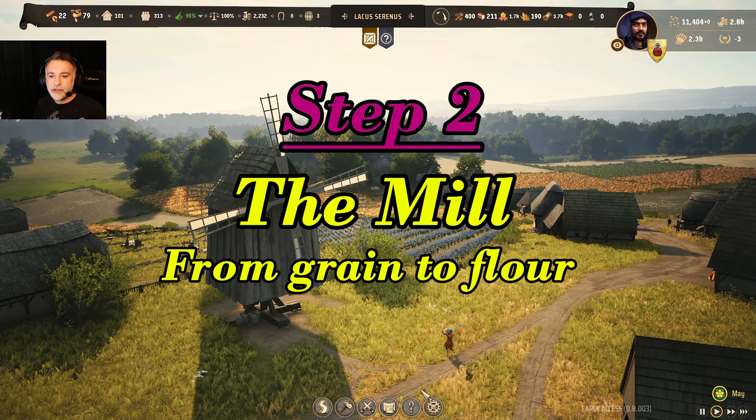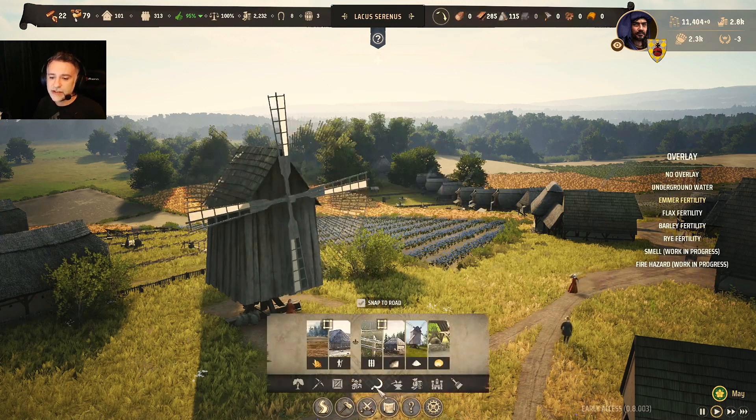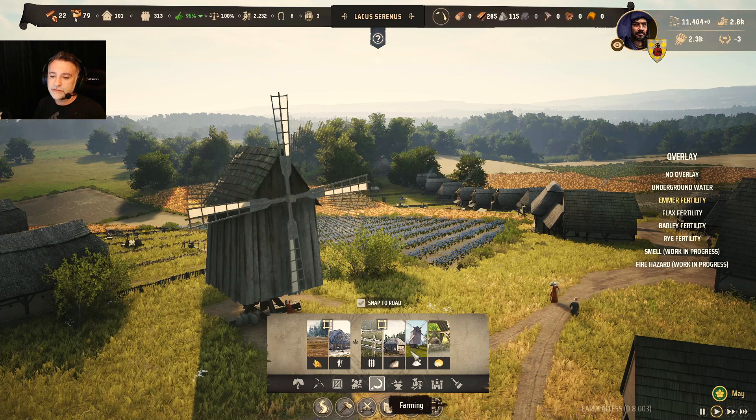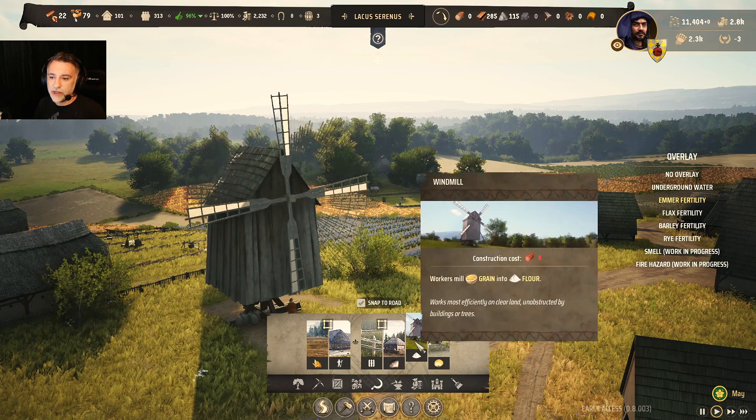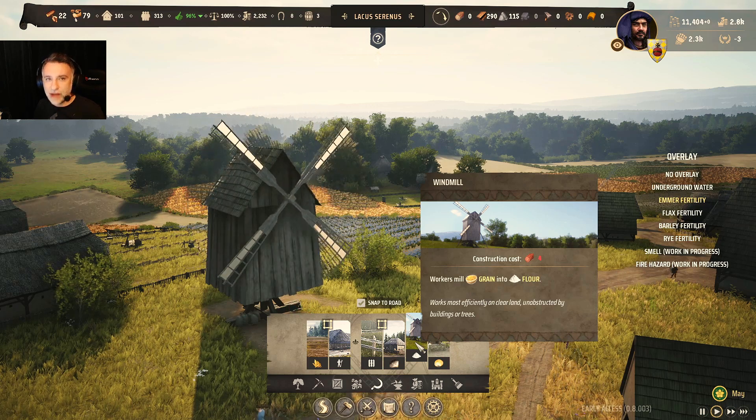The second step in producing bread is having a mill, like the one you see right now. To build the mill, go into construction, then farming, and select the windmill. It requires four wood logs, and what the mill does is convert grain into flour.